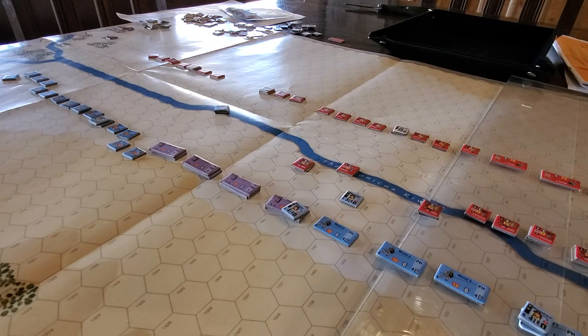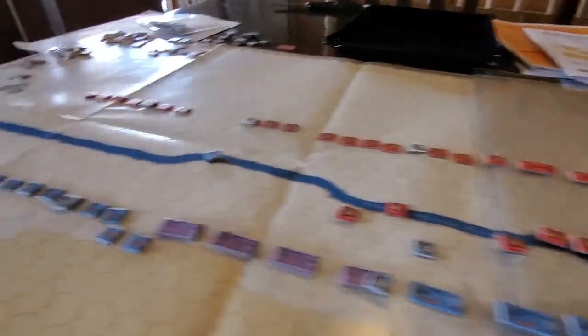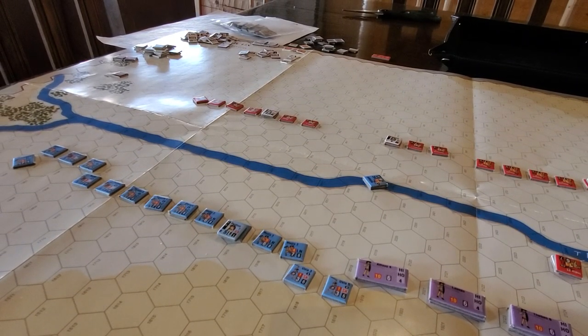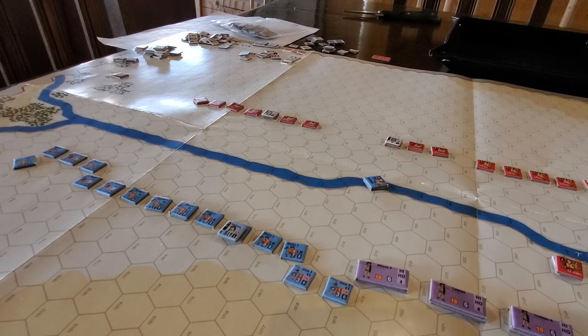We're looking at the Diadochi deluxe module that's inside, and it's the Battle of Paratacene — now depending on how you want to pronounce this, because Italians would say Paratacine, but Australians would say Paratacene. Set in 317 BC as part of the post-Alexander battles for supremacy, and it's Eumenes versus Antigonus.